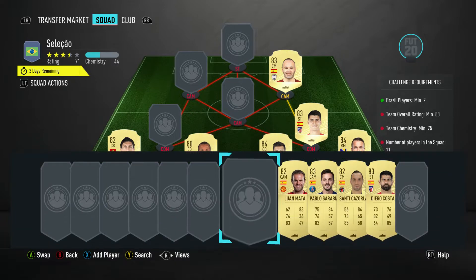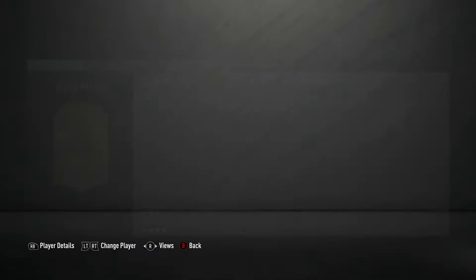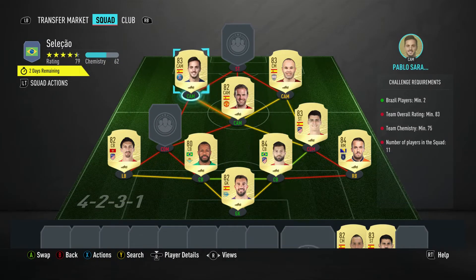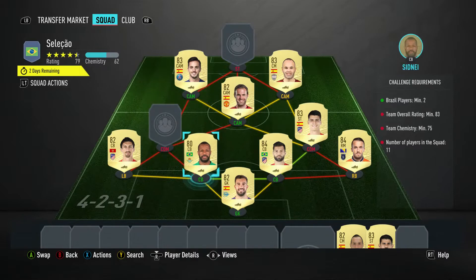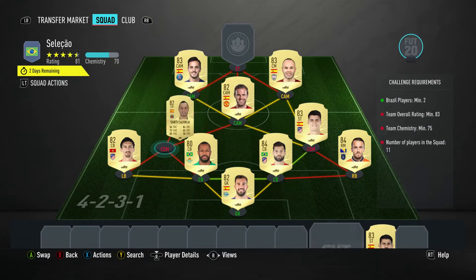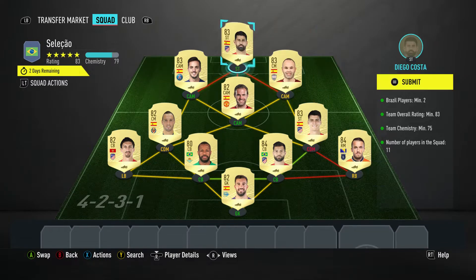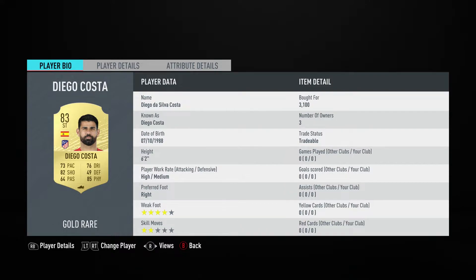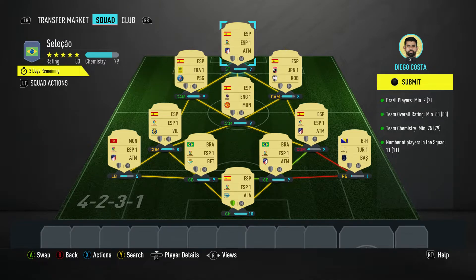The CAM on the right is Andres Iniesta, bought for 2,700, plays for Vissel Kobe in the Japanese first division and is Spanish. The central attacking midfielder is Juan Mata, bought for 1,100, plays for Man United in the Premier League and is Spanish. The CAM on the left is Pablo Sarabia, bought for 3,100, plays for Paris Saint-Germain in the French first division and is also Spanish. The CDM is Santi Cazorla, bought for 1,700, plays for Villarreal CF in the Spanish first division and is Spanish. The final player is Diego Costa, bought for 3,100, plays for Atletico Madrid in the Spanish first division and is Spanish. On team chemistry we've got 79 points, minus one for the guy we packed in goal, so we're still on 78.